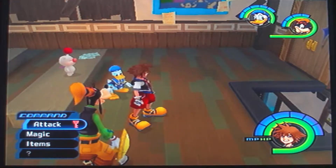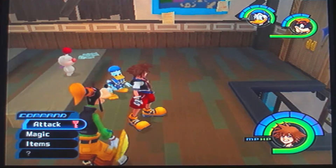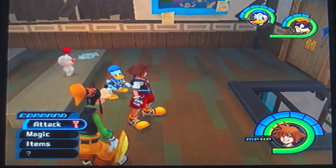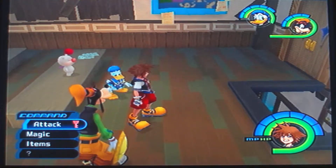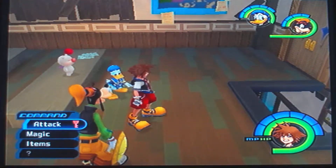We need thunder gems — you find those from Yellow Operas. Power shards, you get from Power Wilds and Bouncy Wilds. And bright crystals — where is bright crystal? You get those from Defenders. So we need Yellow Operas, Power Wilds, Bouncy Wilds, and Defenders.